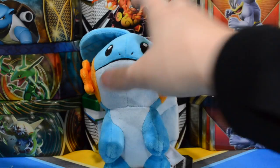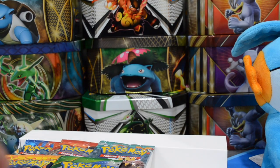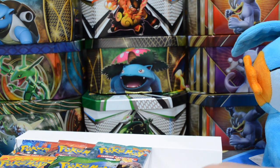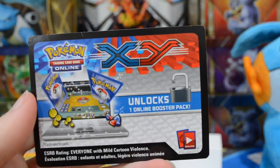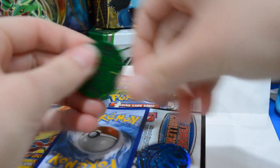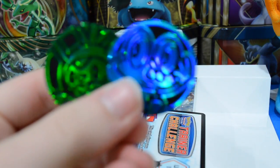I don't see the mystery item yet. I'm assuming it would be right there, so hopefully we didn't get gypped and not get a mystery item. It's so annoying that they glue all this stuff, but I do see a code card under here — it's for an X and Y booster pack, which is interesting. Let me move the camera so you guys can see what's going on. There's super sticky tape on everything.